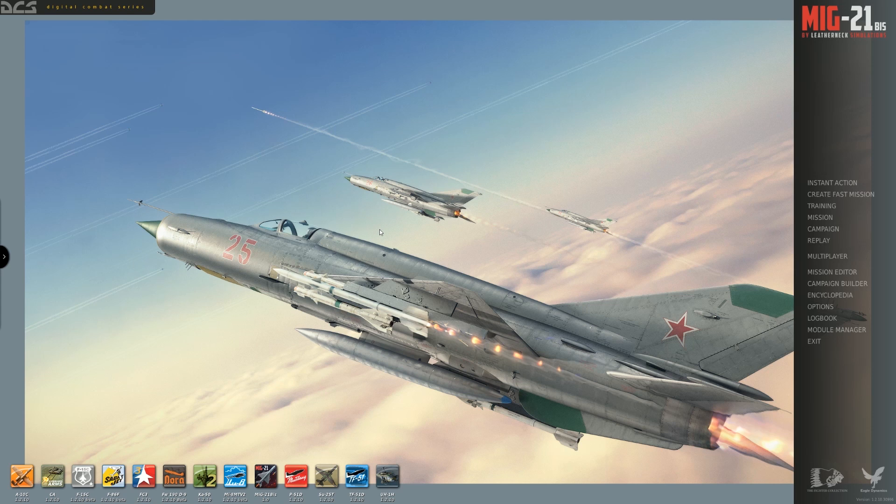What I've got set up is a cross-country mission going from Senaki-Kolkhi Airfield to Krasnodar Airfield up in Russia. The reason I'm making the change is that I've been flying all these missions in the On the Range series right down from Senaki, and I just need a new place to fly around to learn some new terrain.